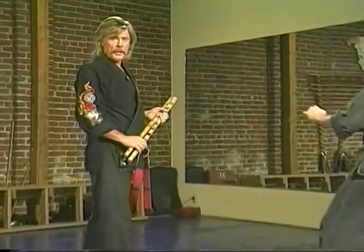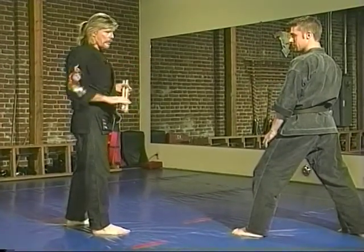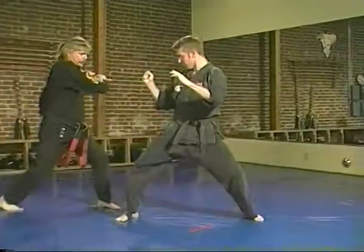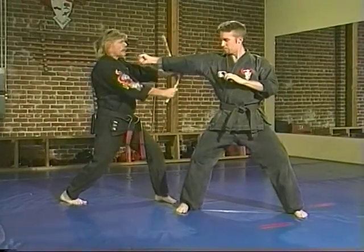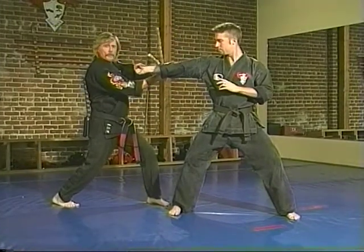The next technique is called Clashing Storms, with the help of John. John's going to step through with a right kick and then follow that up with a right punch — we'll do it without any weapons in his hands first. I'm going to start in a right neutral bow. As the kick comes, I'm going to block the kick as I step back. And then as the punch comes, I'm going to scissor it — what we call clashing the storms. It's when the storms meet — you scissor that elbow.